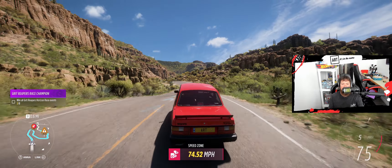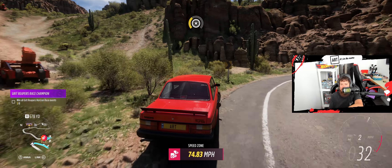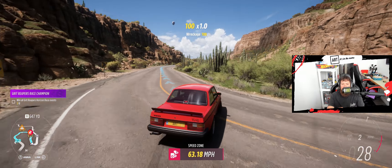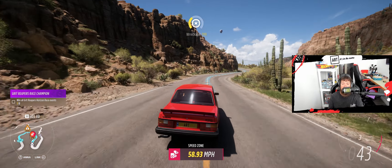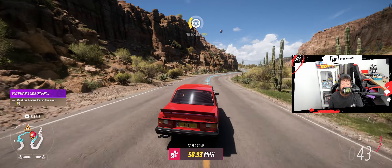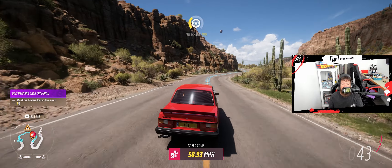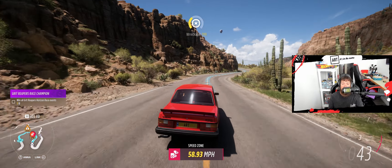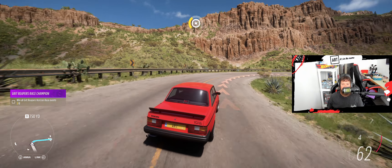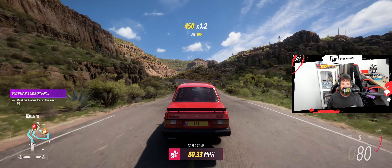Now it is time for the expansions. Speed Zone Devil's Pass in Rally Adventure — 65 miles an hour in a Volvo 242 Turbo C-class. Do we have that? Volvo is this way, not too far. We do have a C600, thankfully. She sounds kind of good — I don't know what kind of engine this is. Doesn't really sound like a Volvo. Is it rear-wheel drive? That would be bad. Since I've chosen the wheel to switch to here for no reason, but it's fun — it really feels like you're driving.